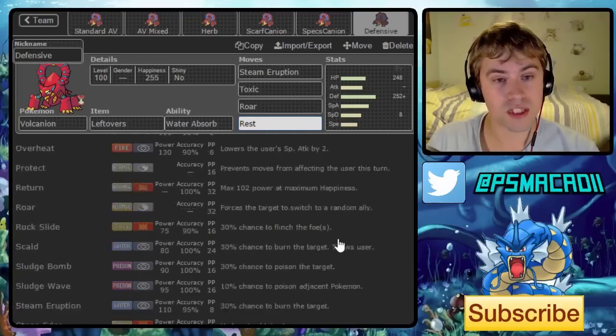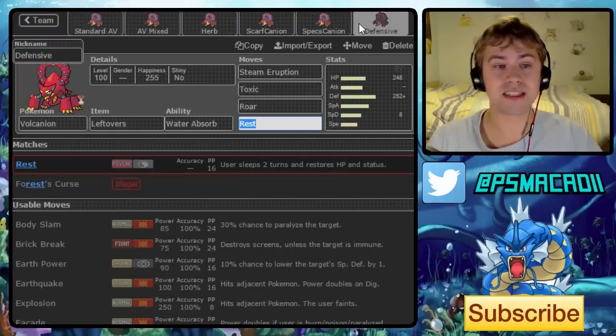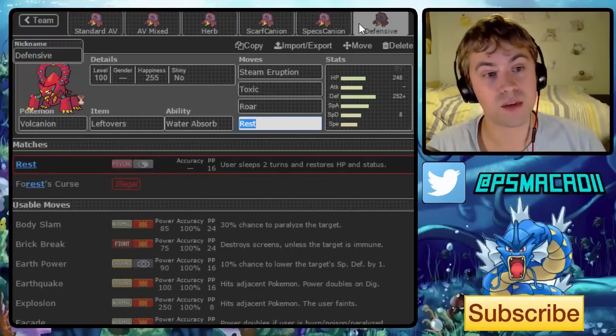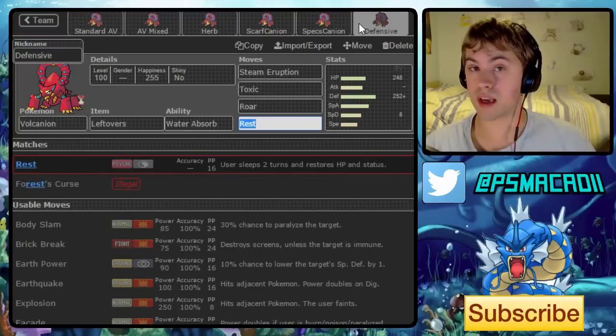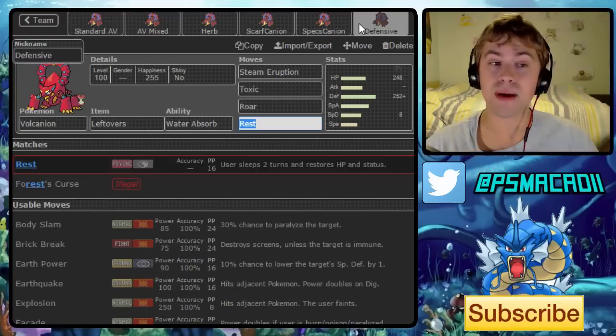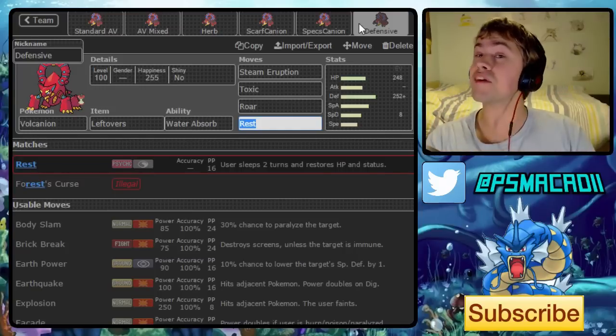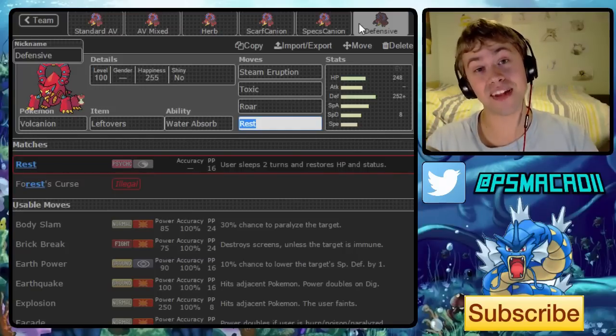It's very difficult to tell what sets are going to become standard, but I predict maybe four or five of these will end up being the go-to sets once Volcanion gets released. Anyway, I hope you guys enjoyed the video — that's just me having a think about movesets. If you did, don't forget to leave a like, I'd really appreciate it. I'll see you guys at the next one. Akadi out.